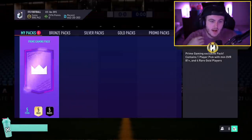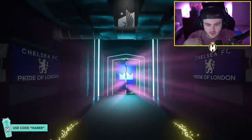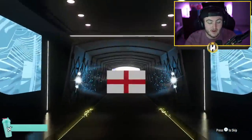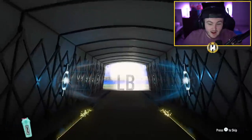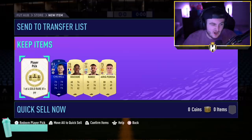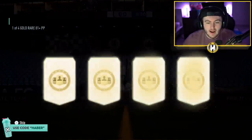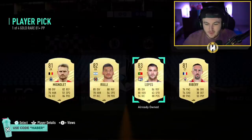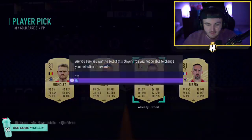We've got Carter's pack — let's see if we can change our fortunes and hopefully get something decent here. It's a UCL board, which could literally be 75 rated. It's Chilwell, so it's 81 rated. UCL rares are all boards for some reason. 81+ player pick — nice. I think we take this already-owned 83-rated Lopez.